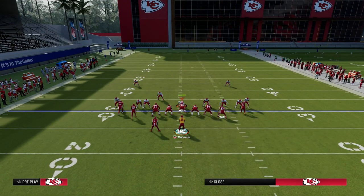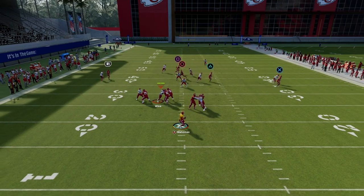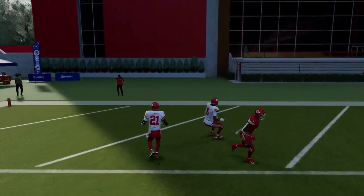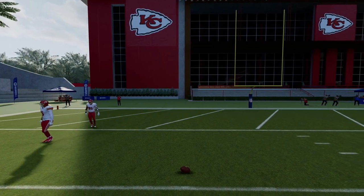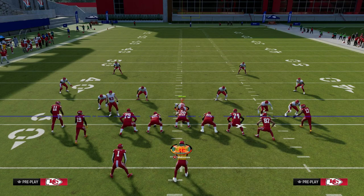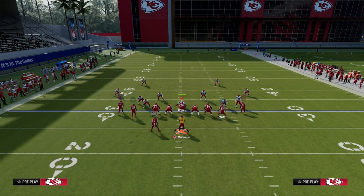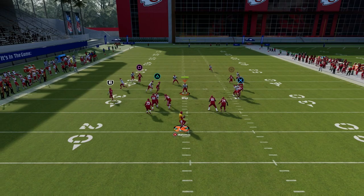The next route I want to cover is the wheel route to the running back. This is a really good way to attack man coverage this year. He's going to get over the top of the man coverage — that's a safety at linebacker, and he's not able to stay with the running back out of the backfield. If they try to cover the running back with a linebacker, even if that linebacker is a safety, they are going to give up a touchdown almost every single time. That's how consistent these wheel routes are, specifically against safeties coming from the running back out of the backfield.